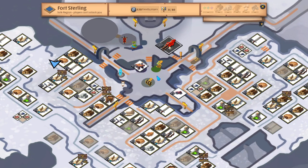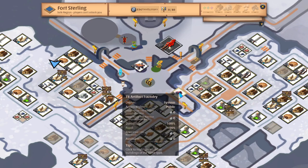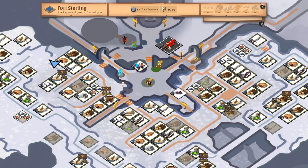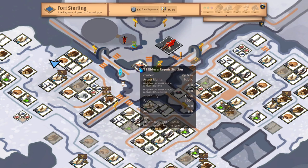There are two locations we care about when it comes to enchanting and re-rolling your equipment. We have the Elder Repair Station — this is where you're going to be re-rolling the quality of your equipment, and I'll explain why you would want to do this, as well as when you should and should not be re-rolling. The other one is going to be the Tier 8 Artifact Foundry, which can be found in the middle of all the different types of cities. Open your map and look for these symbols. The Artifact Foundry is used to enchant your equipment to give it more item power.